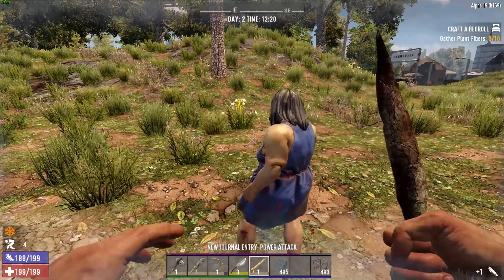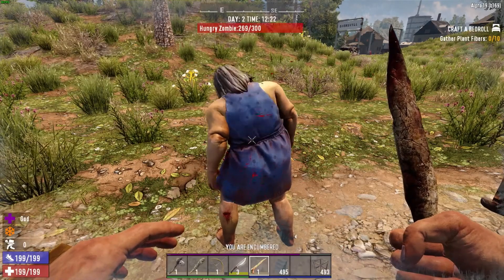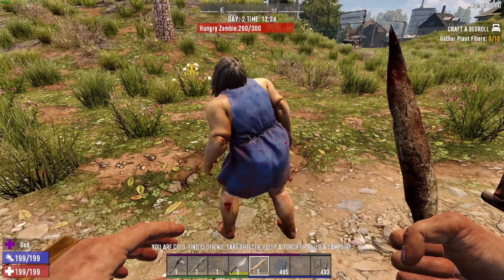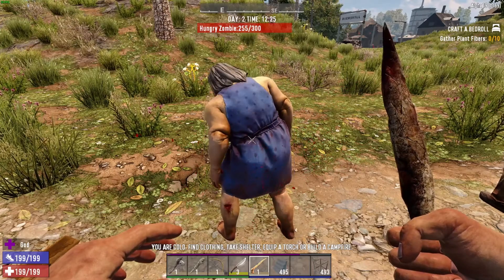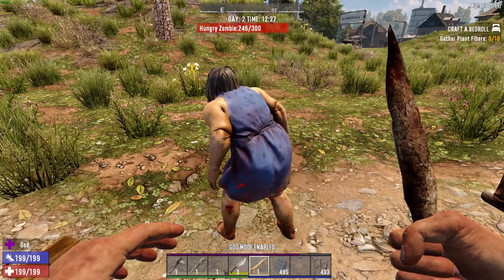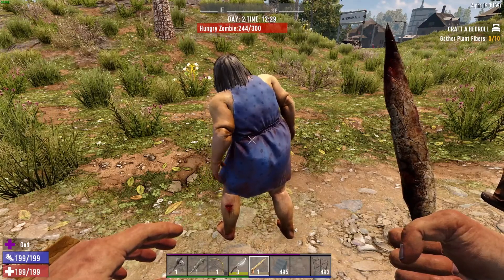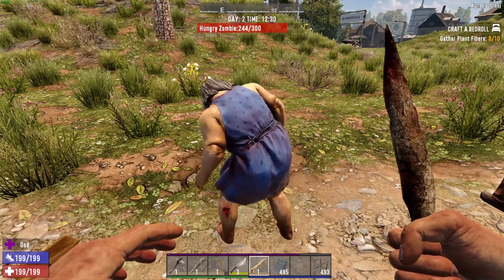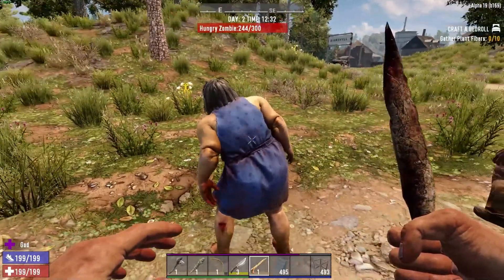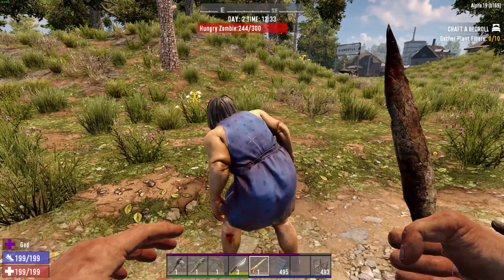Try a power attack — that does 20 initial damage. That stopped at 244, which gives us 36 bleed damage on top of the base 20. I think that extra bleed damage is because the power attack inflicts 2 bleed wounds. Any hit that you do afterwards refreshes those bleed wounds — they don't actually stack, but they refresh the damage from those bleed wounds.